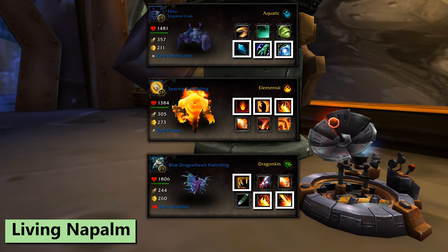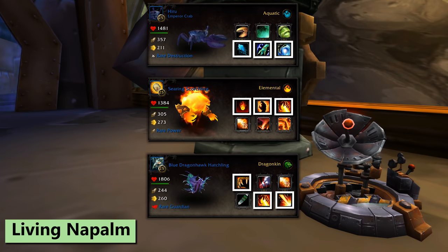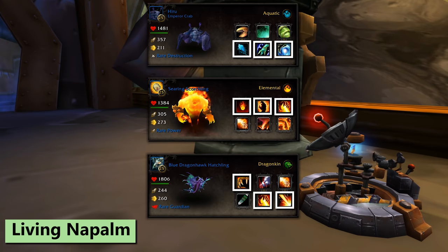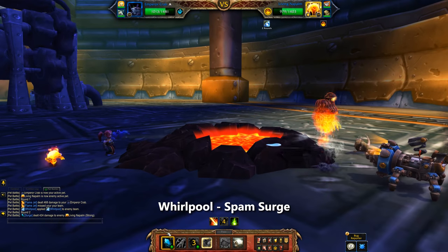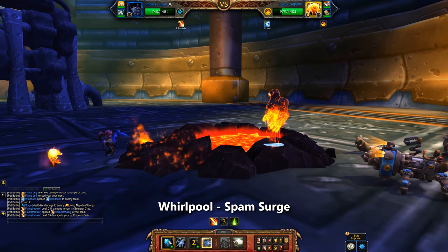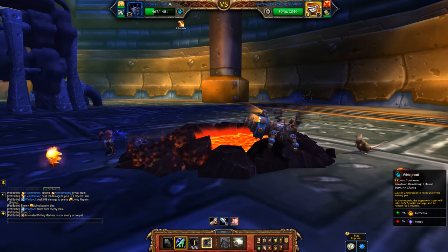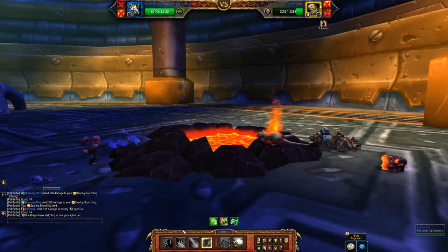The third elemental is the Living Napalm, and for this one I'm using an Emperor Crab with Surge, Healing Wave, and Whirlpool. Bring another two backline pets — for me a Searing Scorchling and Blue Dragonhawk Hatchling. Starting the fight, use Whirlpool and then mash Surge two or three times. Just check how much damage your Whirlpool will do, and once his health is below that number you can use Healing Wave, let the Whirlpool finish him off, and carry on to clean up the backline.